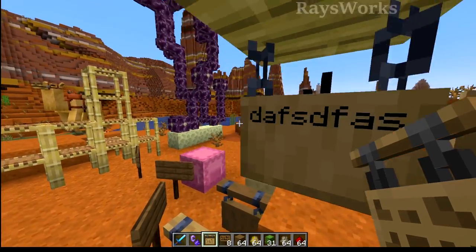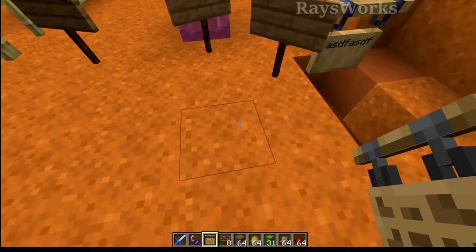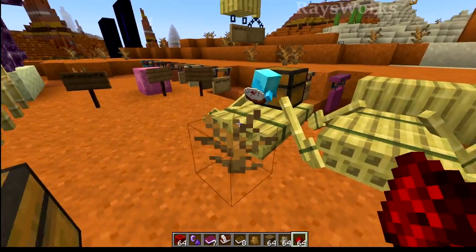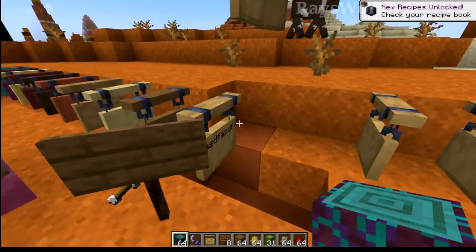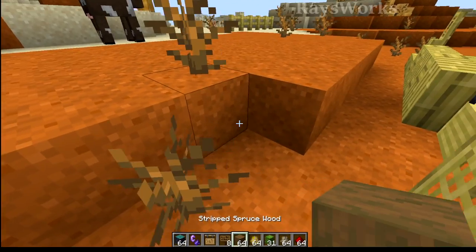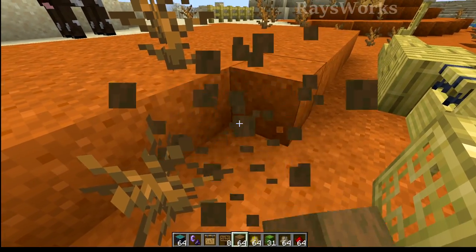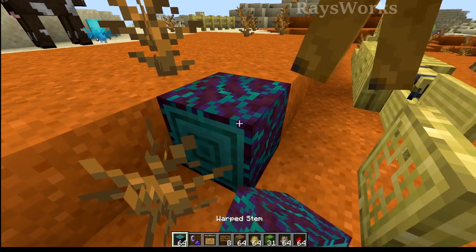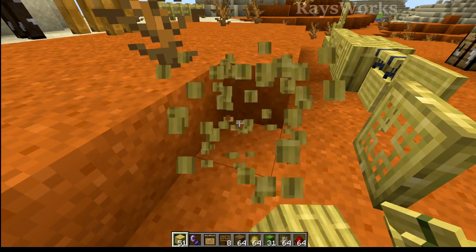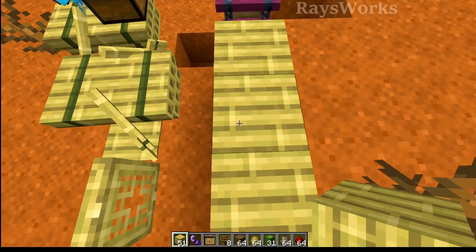But when it comes to the actual writing part you can walk right through it. These signs cannot be placed directly onto the ground like normal signs. Now speaking of wood, they actually came in and changed the sounds of different woods — with the normal ones they sound one way, the nether ones now sound different, and the bamboo ones have their own unique sound. This also applies when walking on top of them.